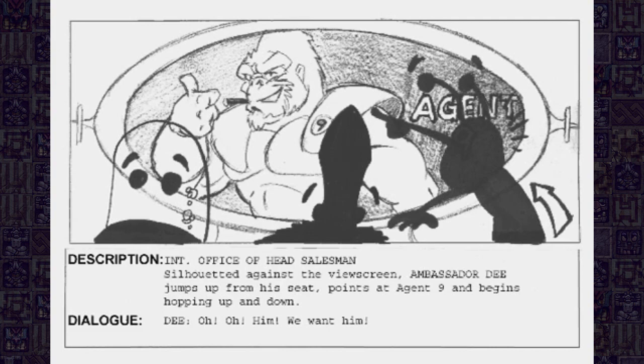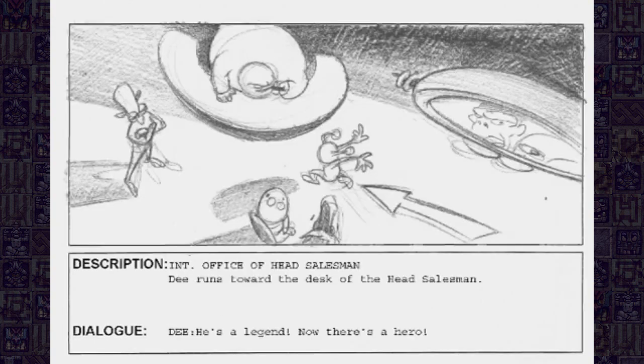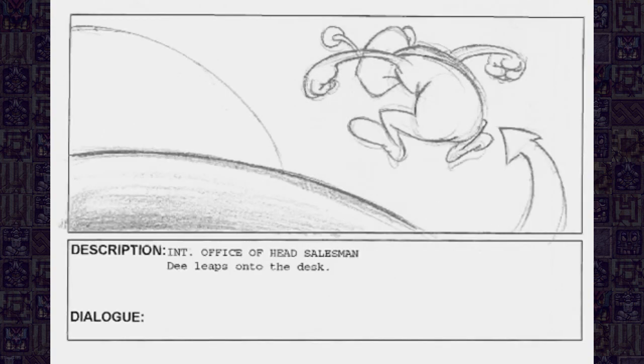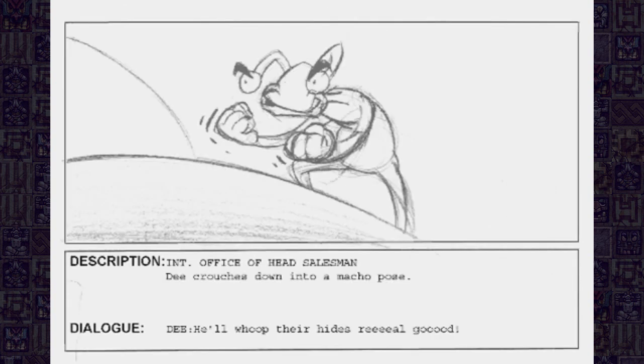'We want him! Who hasn't heard of Agent 9? Just look at him! He's huge! He's a legend! Now there's a hero! He's tough! He's indestructible! He'll whip their hides real good!'